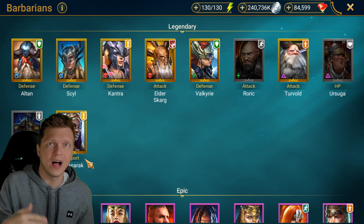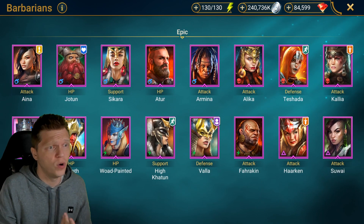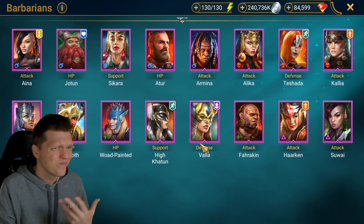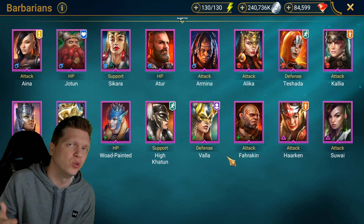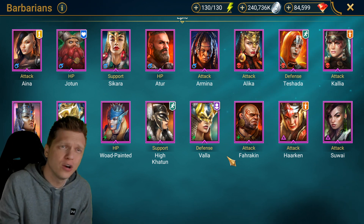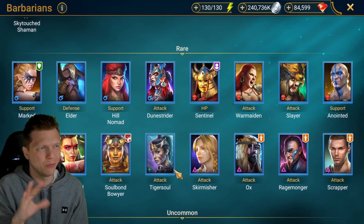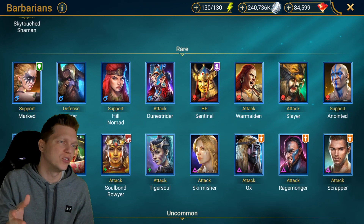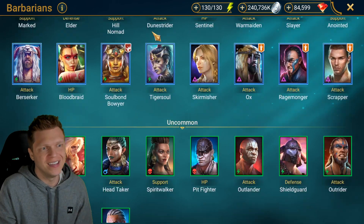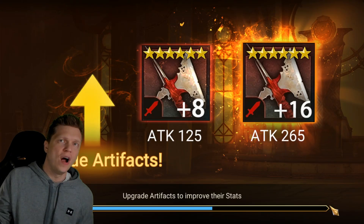For Barbarians, Sill as a login champion is obviously amazing. Valkyrie can be a shielder that also places counterattacks — she'll make your runs slower due to counterattacks every time spiderlings hit, but she provides a lot of toughness with massive shields. Toragi the Frog is great, kind of like a legendary Doom Priest — lots of cleansing poisons, healing, and increasing speed and defense. Under Barbarian epics, High Khatun can function similarly to Apothecary. For rares, War Maiden can do AOE defense break similar to Dagger.